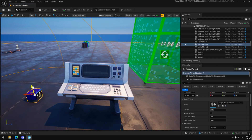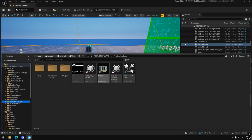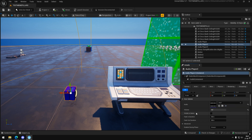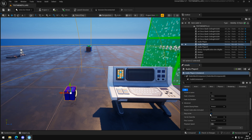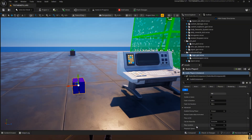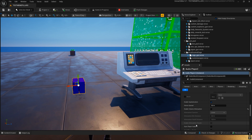Add an audio device with the sound from the Discord and copy the same parameters as me. Add it to the verse device.